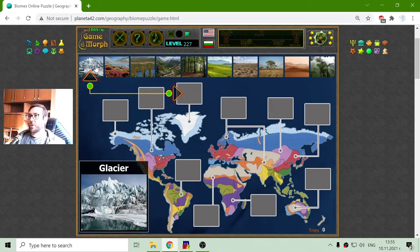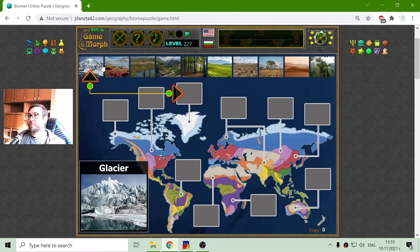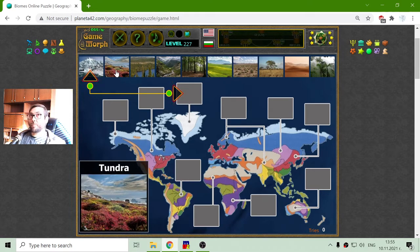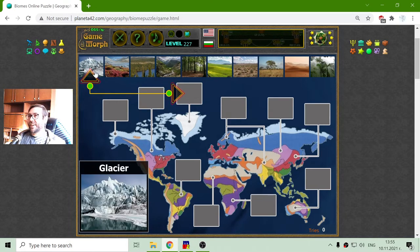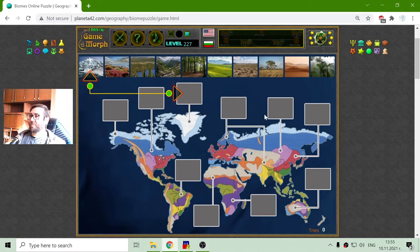I have to sort the pictures on the appropriate biome on the map and like always these games remind me of those space strategy games where you find different planets with different biomes like Tundras, Jungles and others. Examples would be Galactic Civilization, Space Empires, or Endless Space.